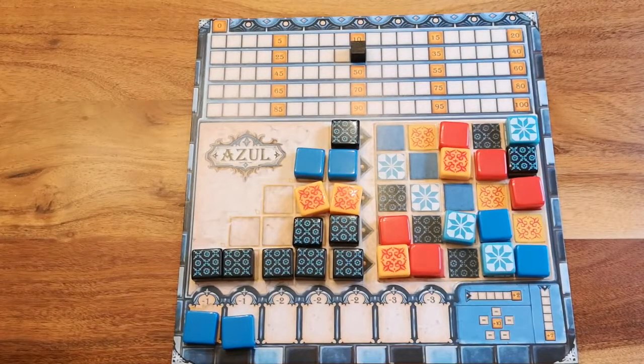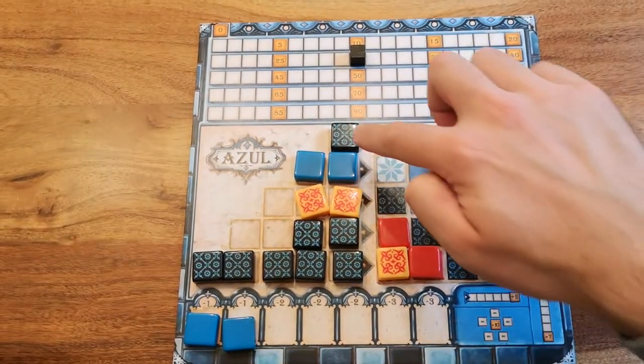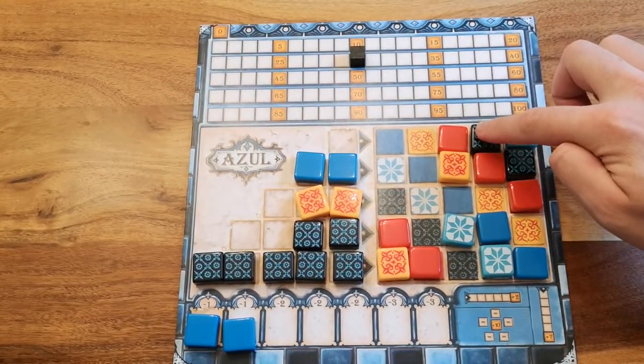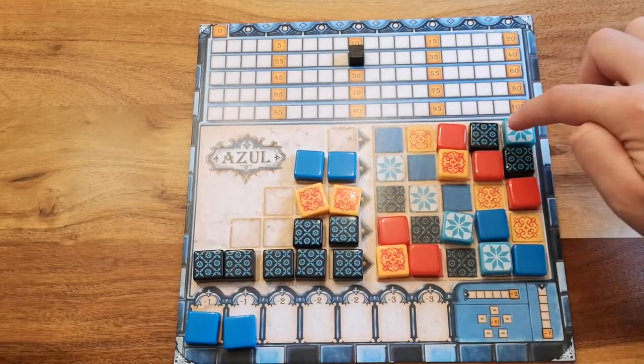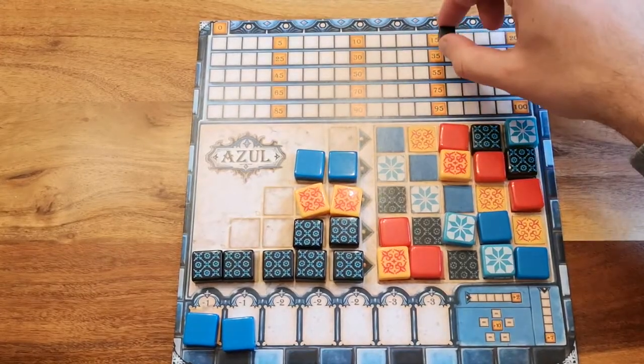Now it's time for you to tally up your points. For each of your filled pattern lines, shift the rightmost tile onto the wall and count 1 point. If there are adjacent tiles on your wall, you get additional points. In this example, I get points for both horizontal and vertical adjacencies and receive 5 points.